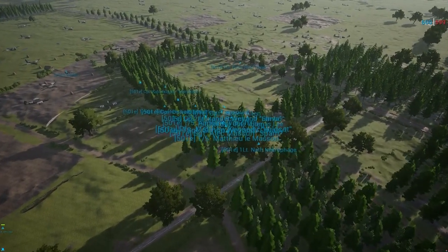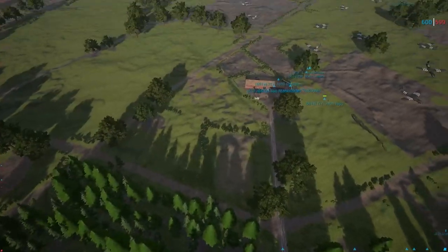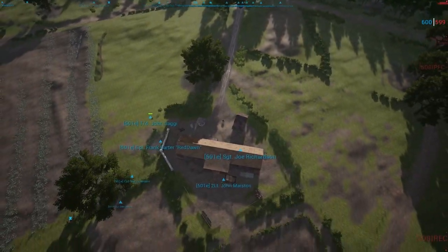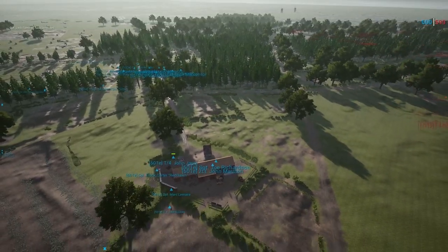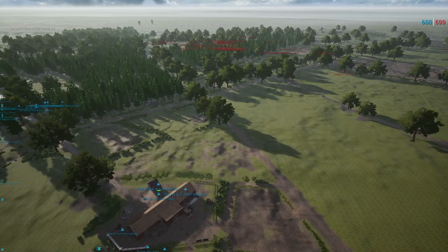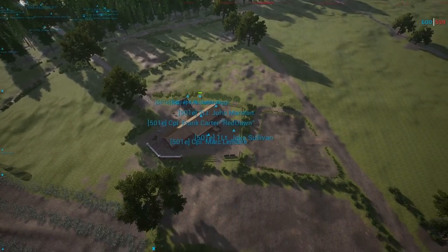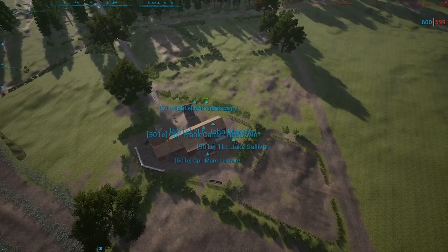501e is all over the first objective, which is right here at this house. Very unlikely Knights of the Windmill would have been able to defend this on this particular layer. Through round two you'll likely see every team with at least one capture point just because of how close this first objective is to Allied main.